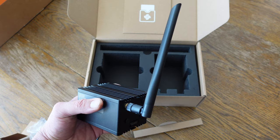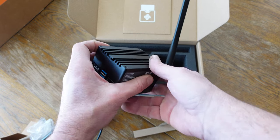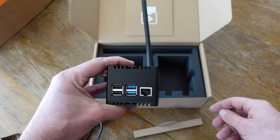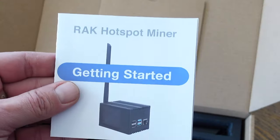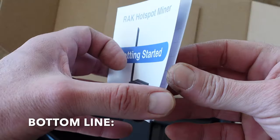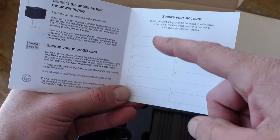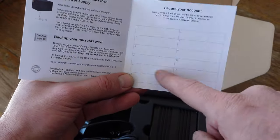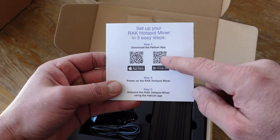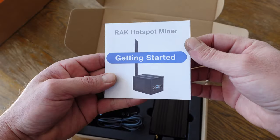I will place more information in my blog post — from purchase links to discount links and a lot more specifications — so definitely take a look at that. I will place the link in the comments field below. Bottom line: if you want to get involved with the Helium Network — the people's network — definitely take a look at this RAK Hotspot Miner version 2. It's highly recommended by the folks over at Helium, and as far as my experience with it so far, I definitely give it a thumbs up.